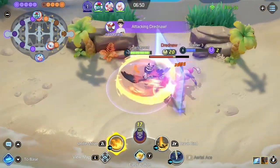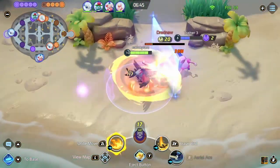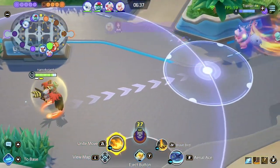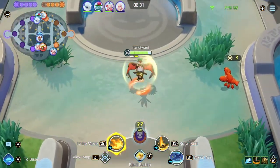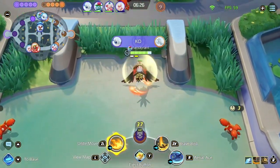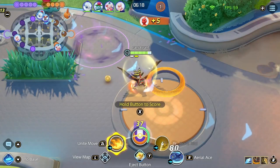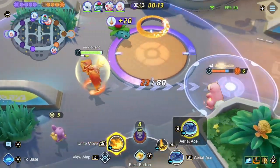Killing the Dreadnought gives your whole team experience and a shield. This boost makes it easier for your team to continue the fight because of the shields, or because you may have evolved and gained a Unite move if you did not have it previously. If possible, fight the other team and take their outer point if it is still up. If it is already down or you do not think you can break it, you should head to the top lane and get the Rotom if it is still there. Killing the Dreadnought or the Rotom starts a 2-minute timer before they come back. 30 seconds before they respawn, a timer will show up on the minimap.